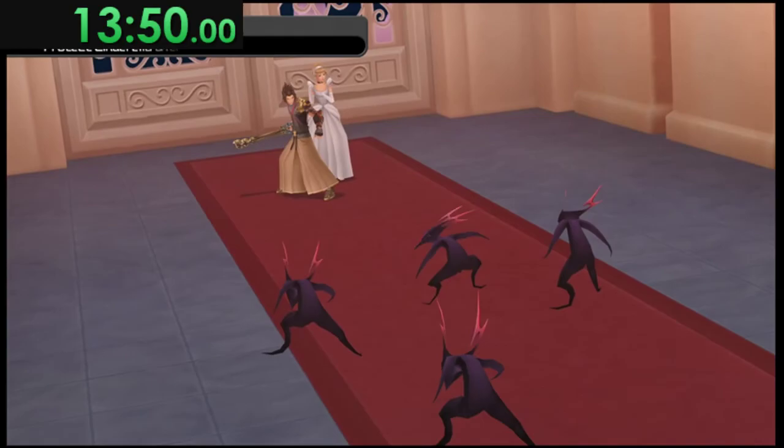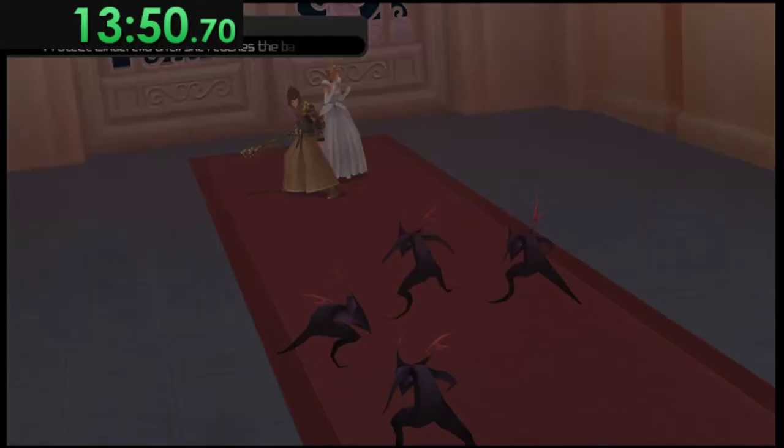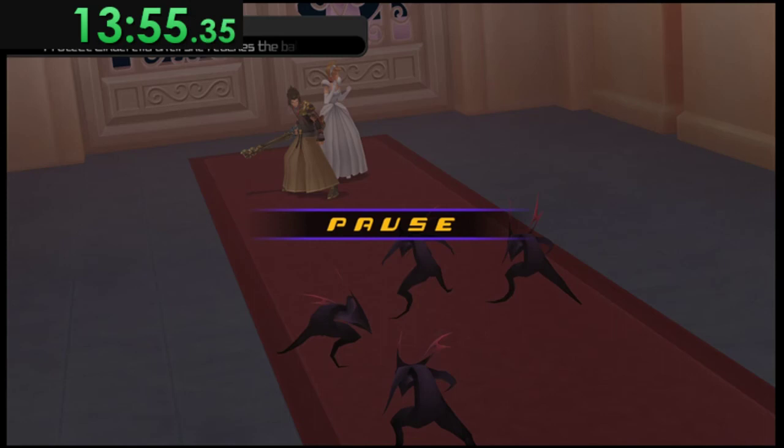Cinderella escort is a pain, but to me it's the least painful of the escorts in this game. Basically: if enemies are in front of or around Cinderella she will stand perfectly still. If there is space for her to move and you are in front of her she will usually run, which is what you want. Our goal is to try to keep the area clear and keep her running as much of the fight as possible.